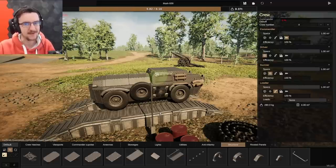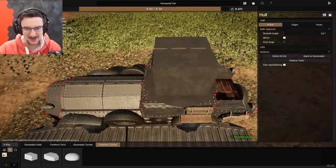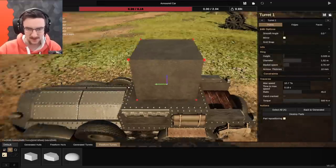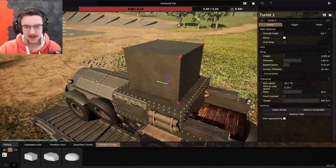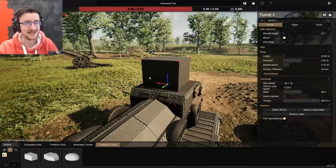Okay, that's sick! It doesn't really turn very well, but that's fine. Our wheel does actually poke through our little fender at the back, so I'm going to change that a little bit — grab this, this, and this, and move all of them up a tiny bit. There we go. Now that we've done that, we do need our gun on the top. The gun on the top is going to be kind of special — very overpowered, but hopefully still cool. Let's go ahead and do it.